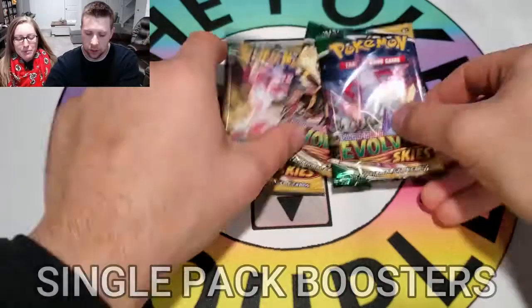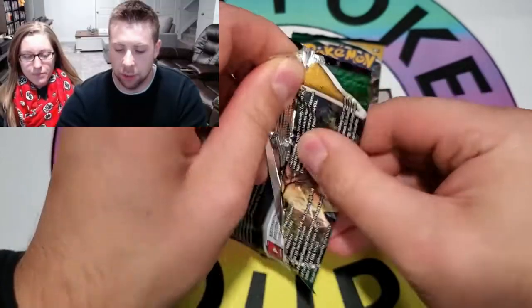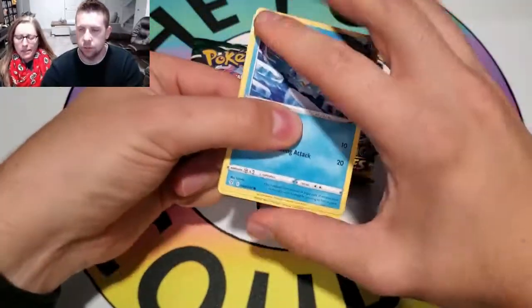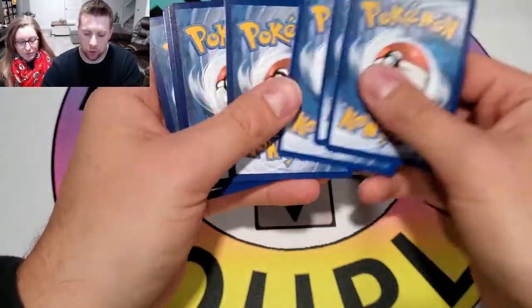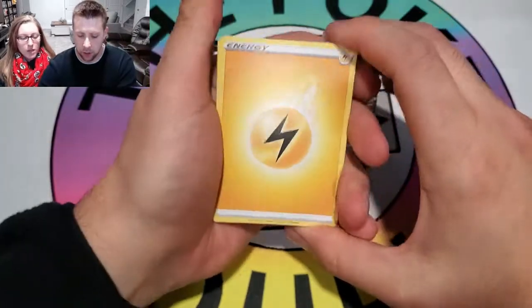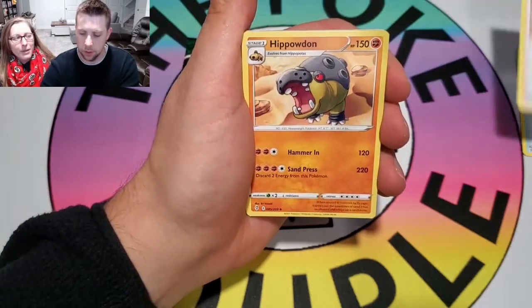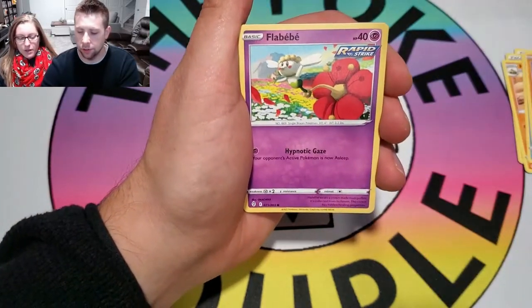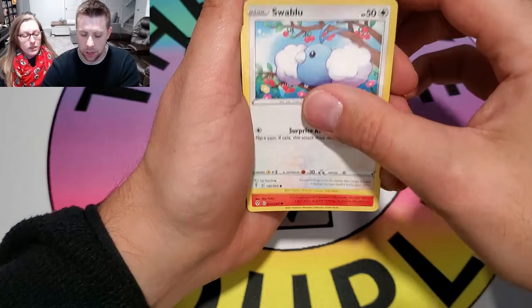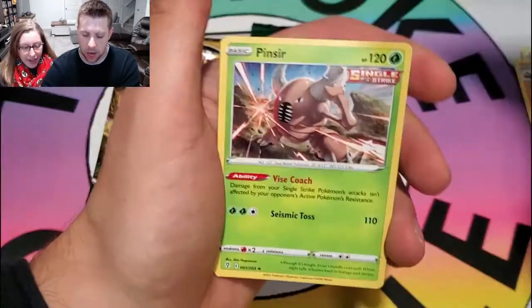So let's start with the single packs. I think these might have came from an ETB. Let's do your Duraludon. You want to go first? I know I'm usually a gentleman, but I'm a little excited today. These were just kind of in our random little drawer of stuff. I think they came from an ETB that we found in the wild — we saved four packs for Pokemerts, which we'll be filming later today too. First pack result: Treasure Energy and Pincer. Nothing out of the first pack.